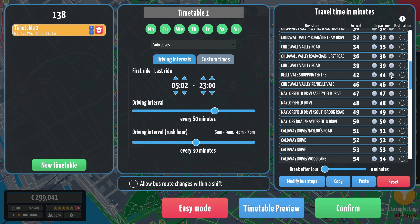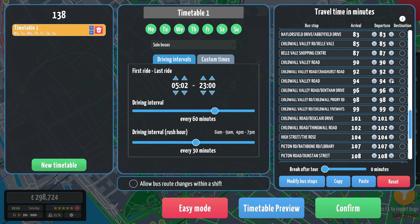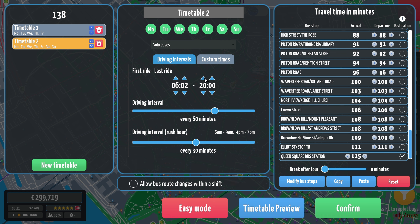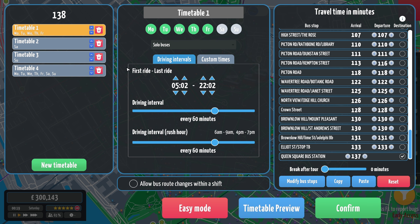40 minutes in. Add three minutes — it's 20 minutes in, then at 110, and at 90, and then 70 should be about there. So that will be every 22 minutes. Every hour, Monday to Friday. Copy that. So Saturday will be there. Sunday — every half hour. There we go. So 5:02 — we'll go for 6:22 until 19:22. Every hour.